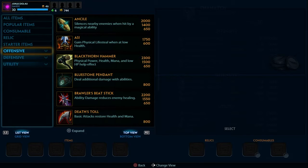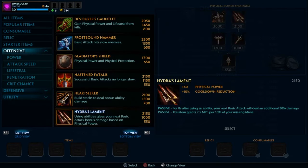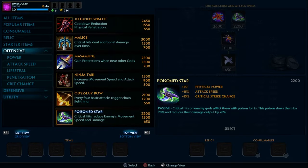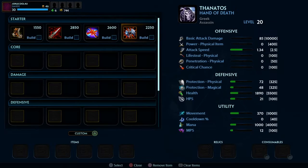After that item, go to the section where Aussie and Quin Saces are, and get the Executioner. The passive is: basic attacks reduce the enemy target's physical protection by 12% for 3 seconds, which is amazing — like, beyond amazing.